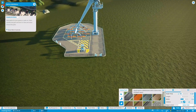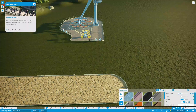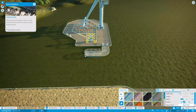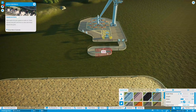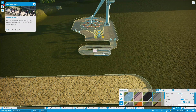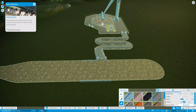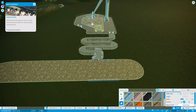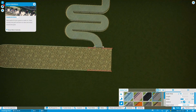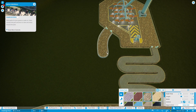Now we get to create the queue for the ride. We'll keep it pretty standard for the queue paths and snake it around so it creates a line that people will stay in as they come in. We want to keep it long but not terribly long so guests don't get annoyed but we can keep their interest. Now we just need to connect up the exit path, which can be pretty straightforward.